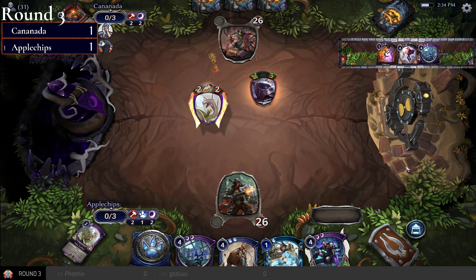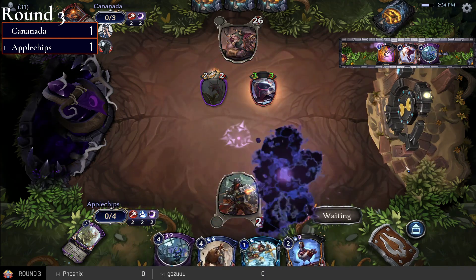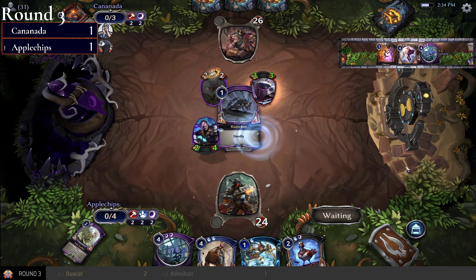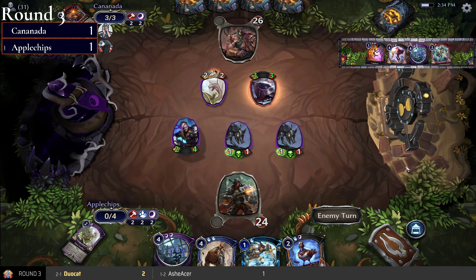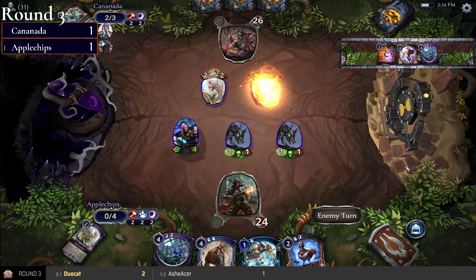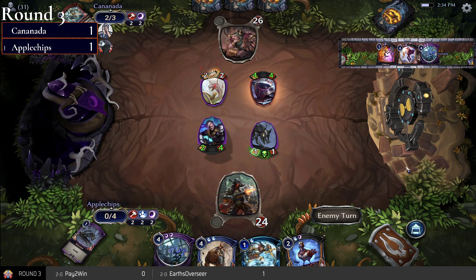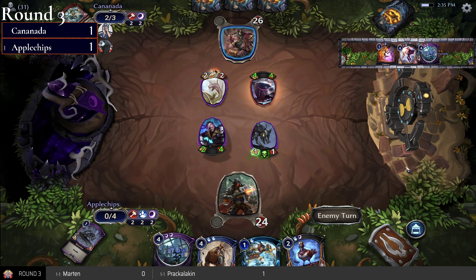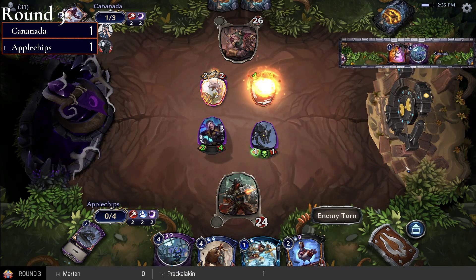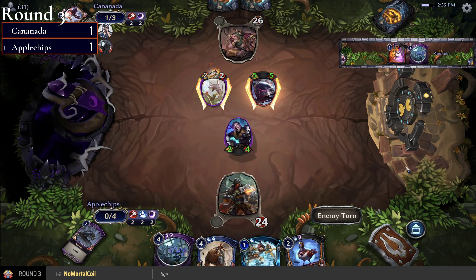The Vine Grafter already went to the market and did its job — it's really just a 2-2 blocker now, but Canada really wants it out of the way. That's tough because Apple Chips went and got Iraq. You might need to ping two cards to ping away the two deadlies and make your Auto Tread a five-five. That's the way to do it, but Canada is stuck at three Power anyway — you've got one plan and going all in on it.